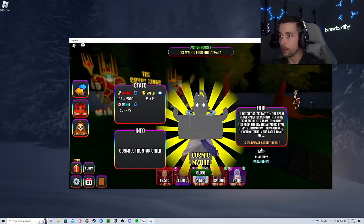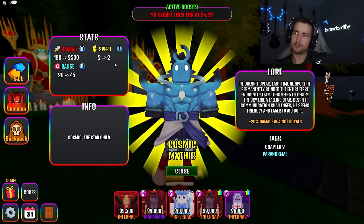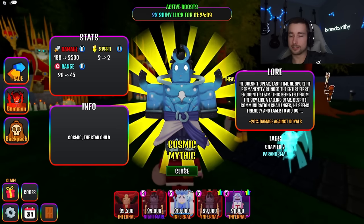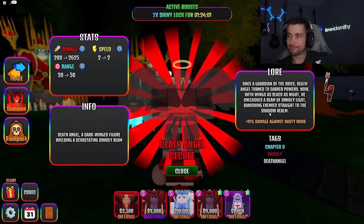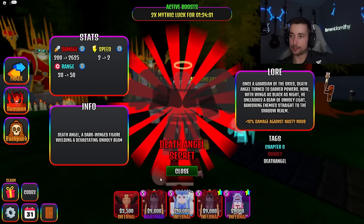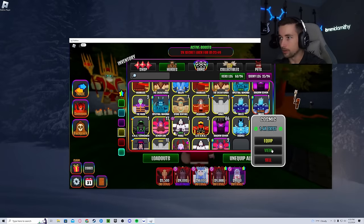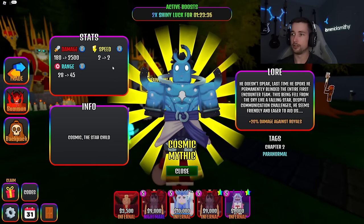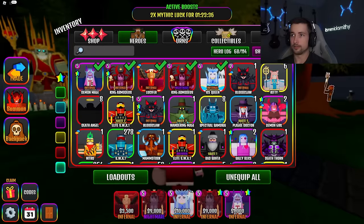I was blind guys, my bad — there he is. Cosmic: 180 to 2,500 damage, 2-2 speed. What is this — death angel? It's like a death angel, plus 20% damage against royals and he's paranormal. Let me take you to death angel real quick to compare. He's literally just death angel in mythic form — obviously different tags, but the 2-2 speed and damage is really similar, so is the range. A little less range and damage but that's pretty good for a mythic. Paranormal is nice because he's just different.